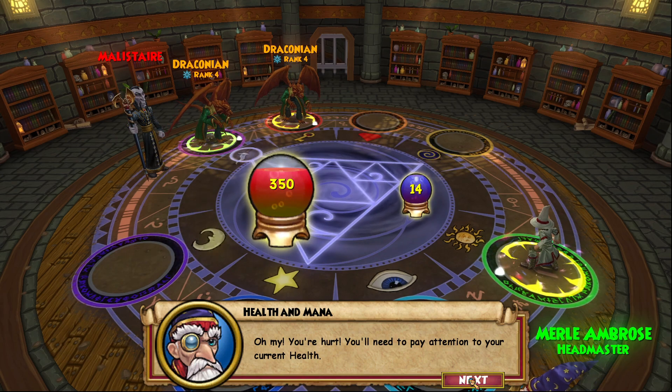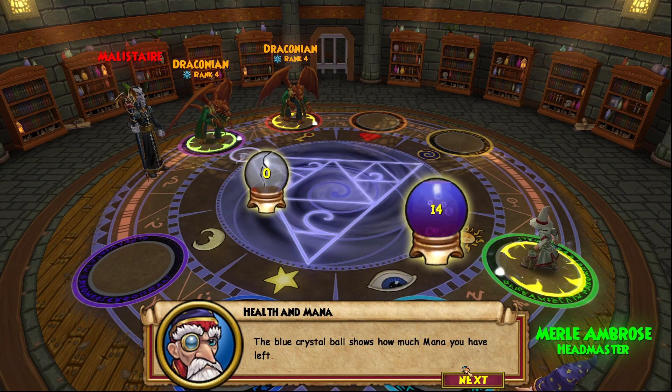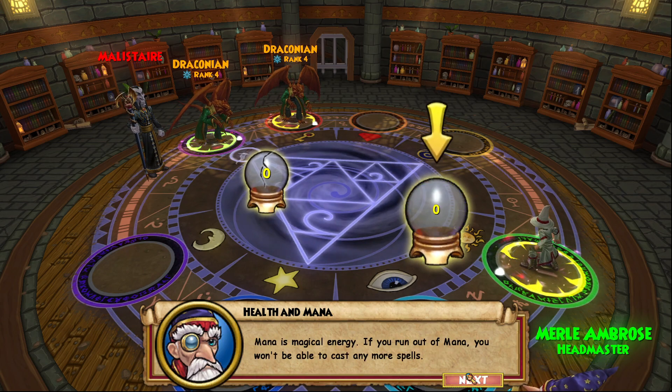Look, Ambrose over here. Health — if it hits zero, you're defeated. Mana — if that hits zero, you won't be able to use any more spells.